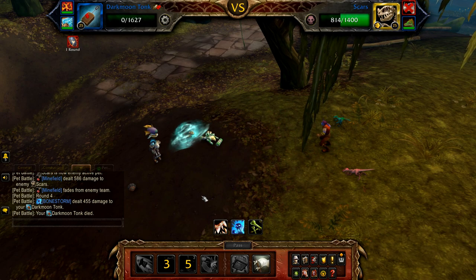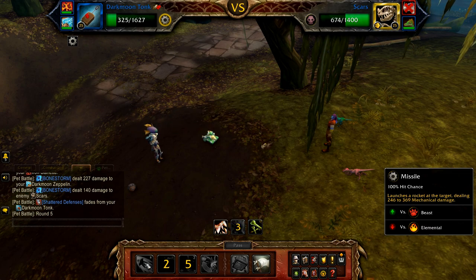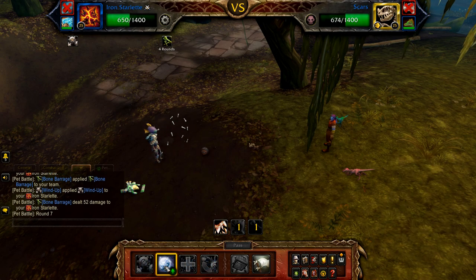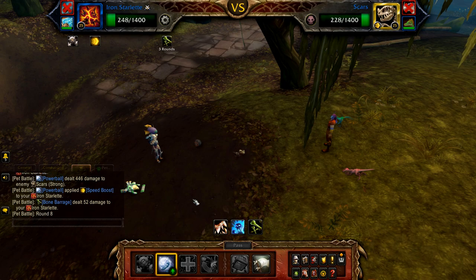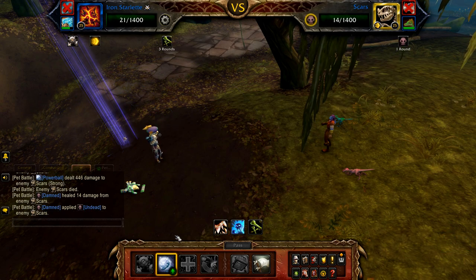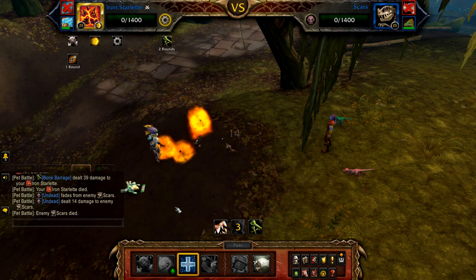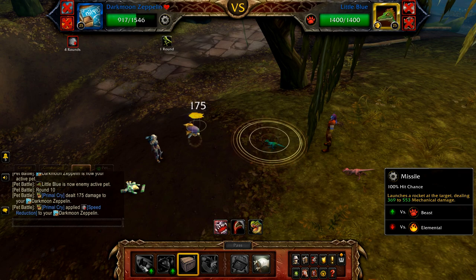Use Missile if possible after your Tonk's recharge turns, but this is unlikely to hit. Once your Tonk is defeated, bring in your Iron Starlette. Start with Wind-Up to charge, then Powerball until Scars enters his undead round. Cast Supercharge when Scars enters his undead round. Once the undead round finishes, Little Blue enters. Cast Wind-Up to hit — this should finish off Little Blue. If your Starlette was defeated early, your Zeppelin enters; cast Decoy and then just spam Missile until the fight is done.